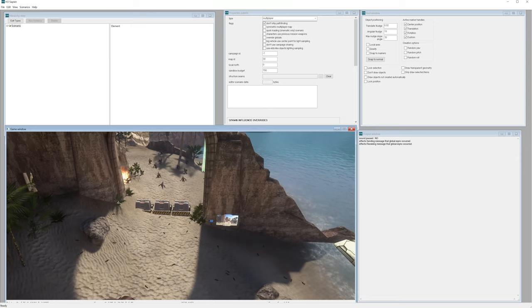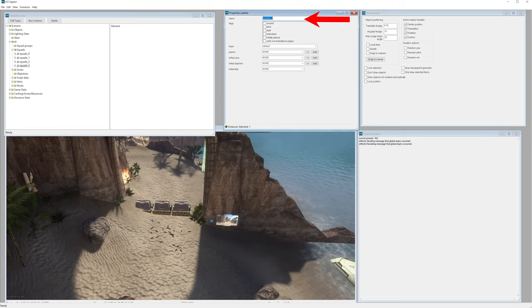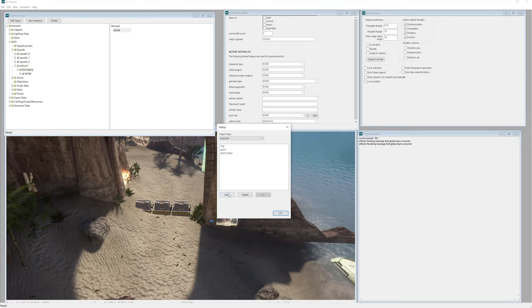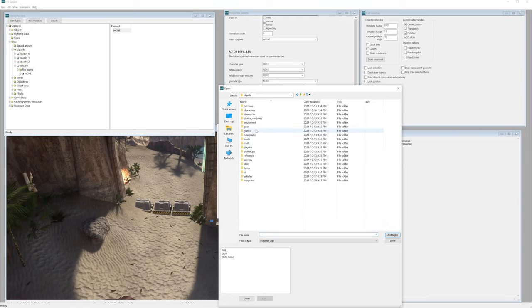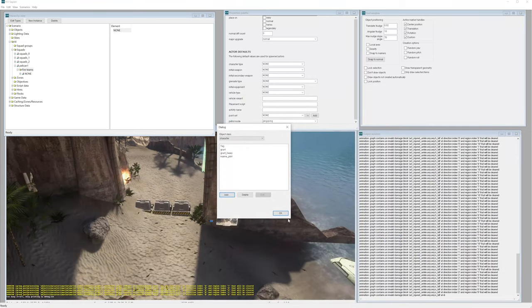Now to get the pelican flying in the air, we want to go into our scenario AI squads and create a new instance. This squad we're just going to call pelican1. Now in that squad we want to go to fireteams and click new instance. Let's go to edit types and change this object class from scenery to character. Now under character let's click add, go into our tags objects characters marine AI, and select the marine_pilot.character, then select done and hit okay.